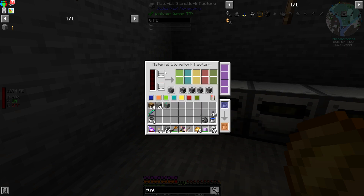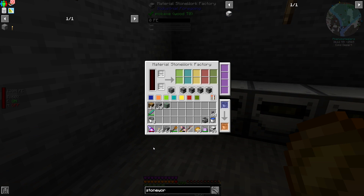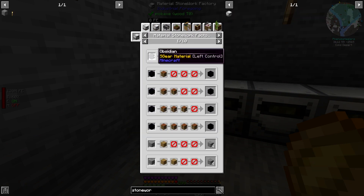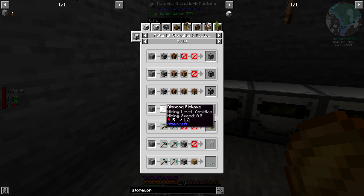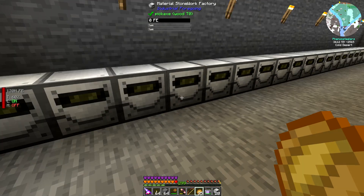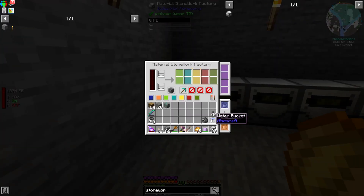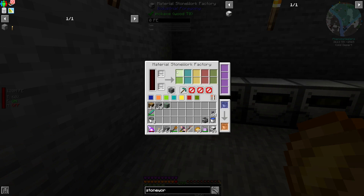We are going to generate cobblestone and then grind it. If I right-click on the material stonework factory and go to the cobblestone section, I can find the gravel setting — it's just one diamond pickaxe operation and nothing else. I need to configure all of them this way. I also need to provide them with water, lava, and energy, which will allow each one to make cobblestone and then grind it into gravel.